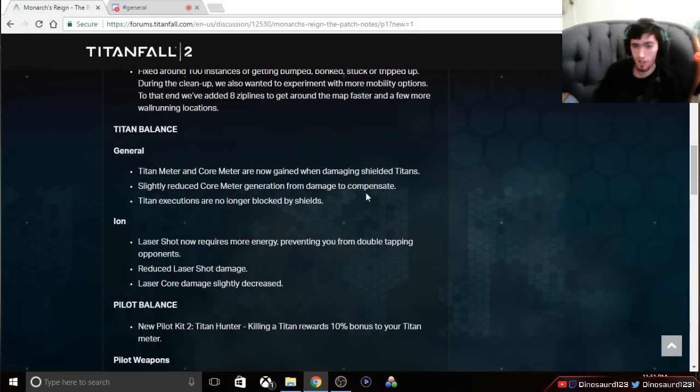Titan executions are no longer blocked by shields — another indirect nerf to Ronin, which this is going to affect more than anybody else. For example, Ronin will no longer be able to safely use Sword Core when doomed. Before, Ronin would get doomed with Core ready, grab a battery, and the Core was much easier to use. That's not the case anymore — they can melee right through the shield and rip you, so you're still going to be one-shotted after using your Core. Ronin's not going to be this all-powerful god on the field anymore. I don't think Ronin was this unbeatable god before, other than in 1v1s. But in team play, Ronin's life just got harder, and I think that's going to make a lot of people happy. And I think it was necessary.